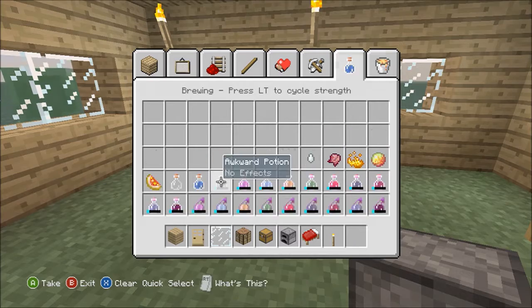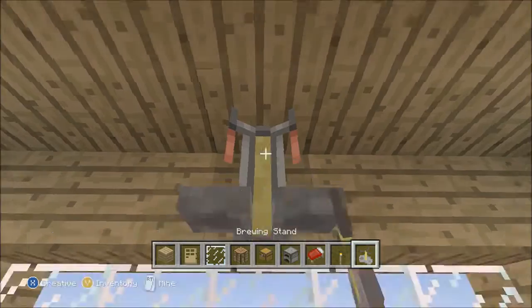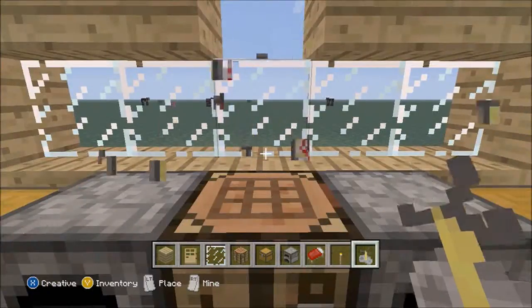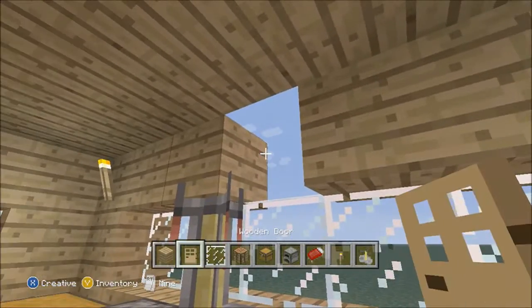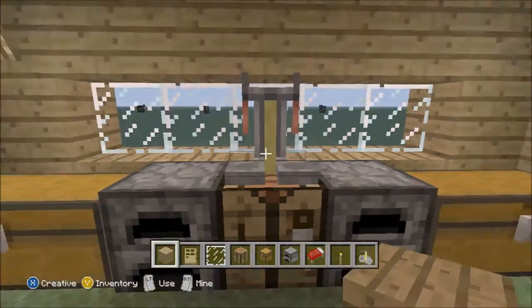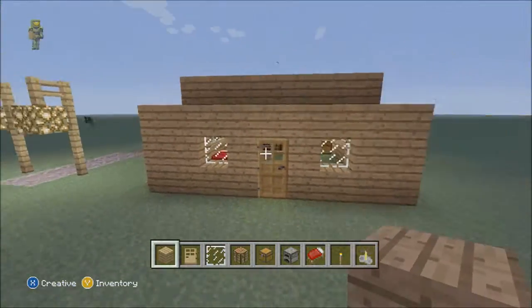There it is — let's put a brewing stand on the crafting table, which I usually do. You can do the brewing stand on top, whatever — just gives it a nice little effect. And yeah, that is the house, guys — a nice little simple house.